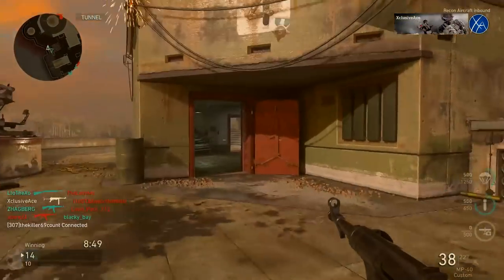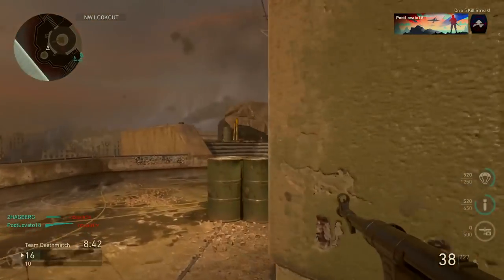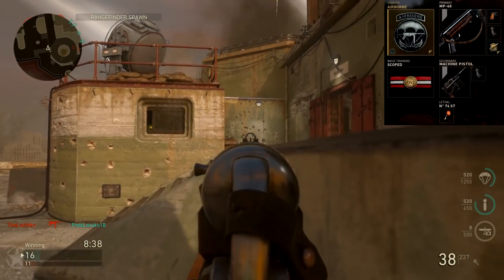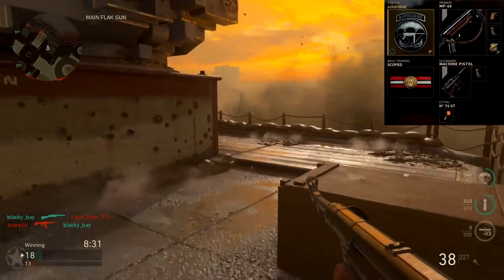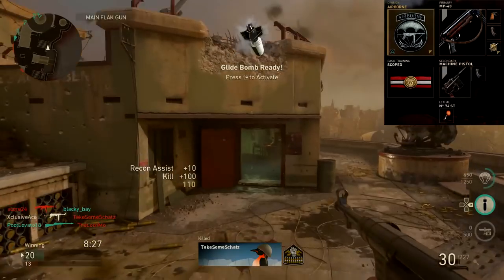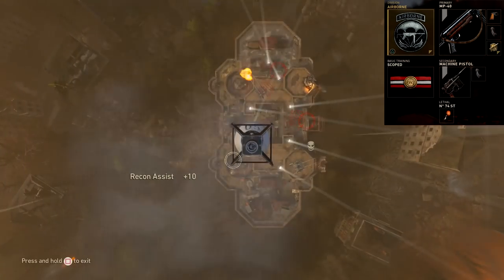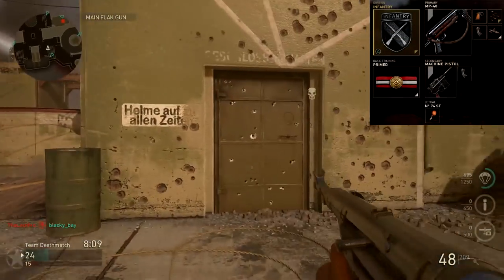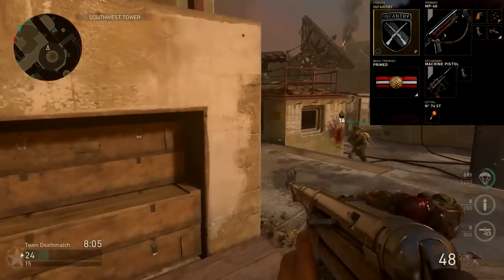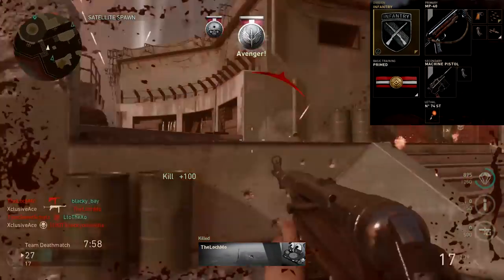Now let's get into a couple of class examples. These are just example classes — feel free to make adjustments that suit your play style. First up is a rushing airborne class, which is also great with a suppressor since the MP40 already has pretty decent four and five shot kill ranges. Attachments are Quickdraw and extended mags. The basic training skill is Scoped, which reduces that idle sway and allows faster strafing when aiming down sight. Our secondary is a machine pistol with extended mags and the lethal is a sticky grenade. Next up is an infantry class using Infantry and Primed — Primed reduces flinch and gives a fourth attachment slot — with Quickdraw, extended mags, rapid fire, and advanced rifling.